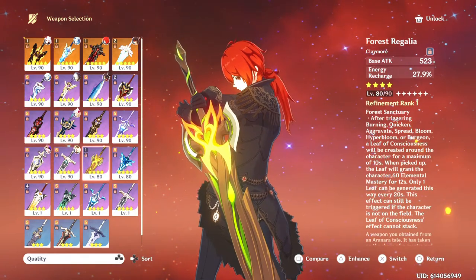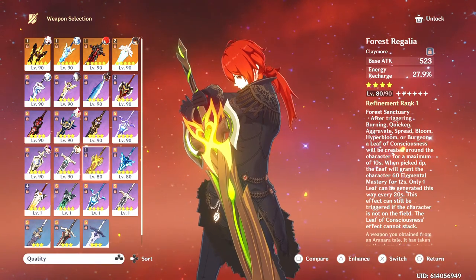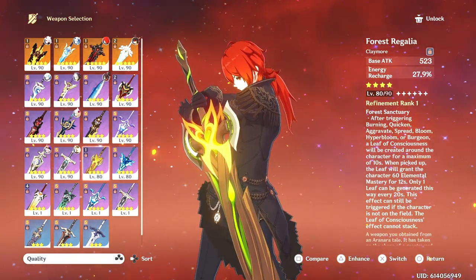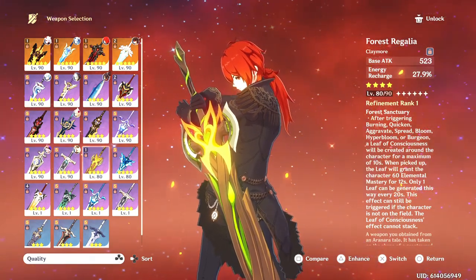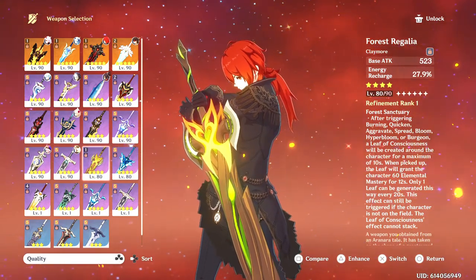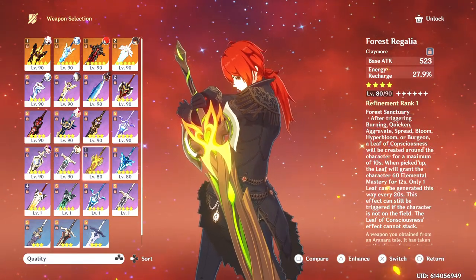Forest Regalia is a Sumeru craftable. This could work as well. If you plan to use her on-field in a reaction team where you do Dendro-related reactions with Pyro — basically Burning and Burgeon — then this could work, and it is supportive as well. So it's up to you whether you want to play her as supportive, quick swap, or main DPS.